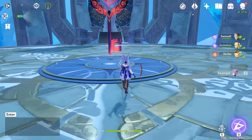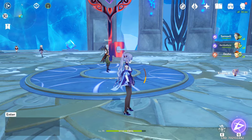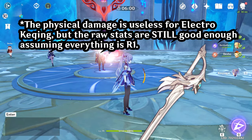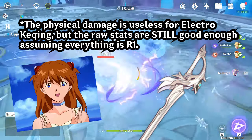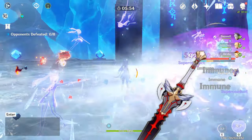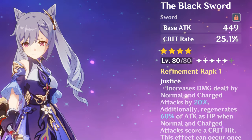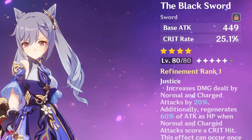Now you need a weapon. I won't go through the materials you need for these as they're too varied. But your best option is, of course, a rank 5 Aquila Favonia. If you own it, use it. The second best choice is the Black Sword from the battle pass, with its crit rate and great passives really making it shine on Ka-Ching. It really is worth the purchase.